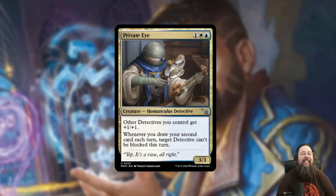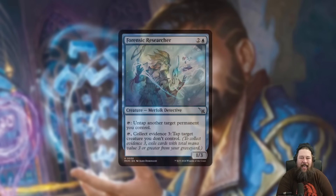We also got a Detective Lord in Private Eye — a 3-mana 3/3 Azorius Homunculus Detective. It pumps your other detectives +1/+1 and when you draw your second card each turn, target Detective can't be blocked this turn. Not sure if this will really matter — do we actually have enough detectives to build a tribal Detective deck? Probably not, considering this is literally the first set that Detectives have ever existed in Magic. But worth keeping in mind as a fun casual card.